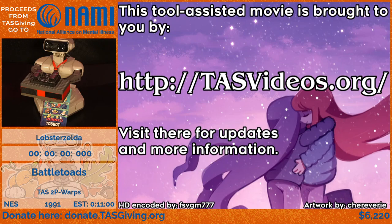Hey everyone, this is Lobster Zelda here. Right now you're going to be seeing a TAS I made of Battletoads for the NES. This TAS uses two players, which means both players can hurt each other, making things more complicated than a regular TAS. It also uses warp portals — spots in the game where you can skip ahead two levels — which mostly just skips tedious auto-scrollers like levels two, five, and seven.